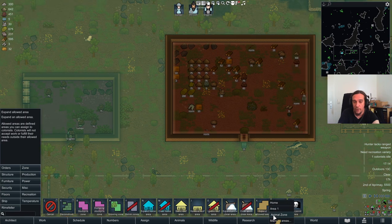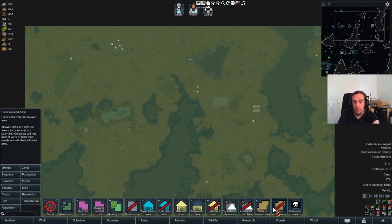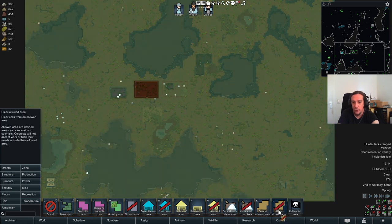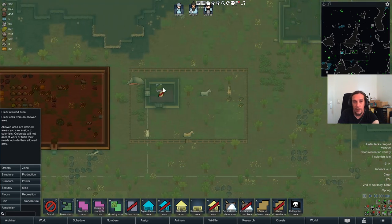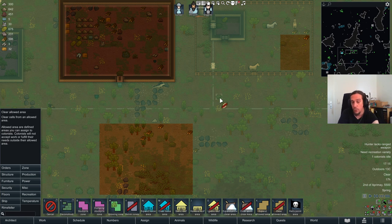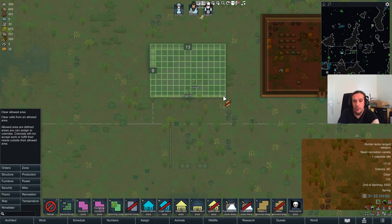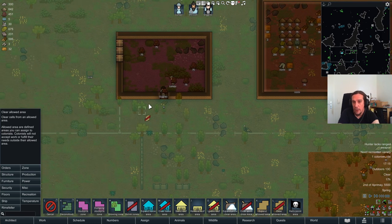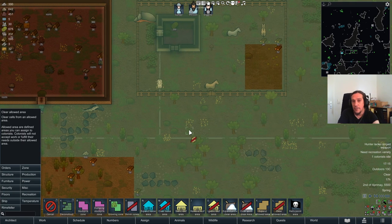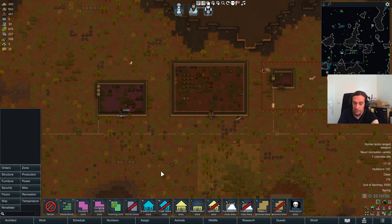Set up an animal zone — you want one. Your animal zone should always consist of something that allows everywhere. Simply set up a new area and invert it so it's allowing everything first, then you can easily use the clear allowed areas tool to exclude certain areas. Always make sure your critters don't enter your fields because they'll eat your crops while they are immature. Also think twice about allowing your animals into the freezer — they will eat your colonists' food and without mods they'll gobble down on the alcohol. Exclude the apartments of your colonists from animals too as they leave a lot of filth.